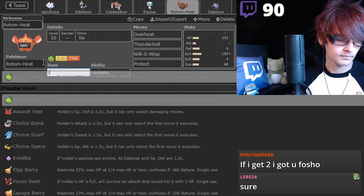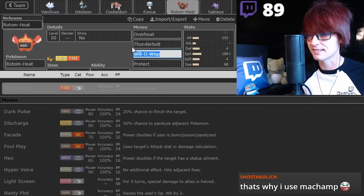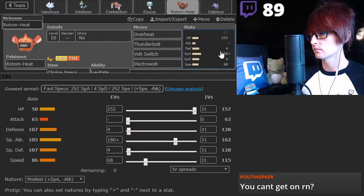Rotom Heat and Rotom Wash really suit Specs users because they can still do stuff with their Specs and people don't expect it. You want Bolt Switch. And I think you want Electroweb, like Elethera was saying. I'll mess with the EVs too. Sableye - that's a good item for this guy.